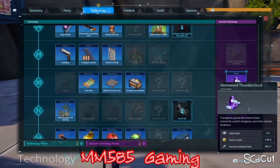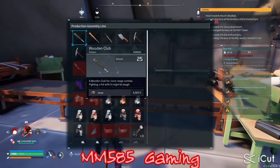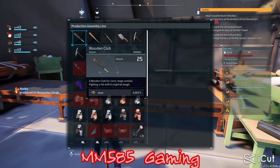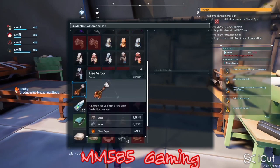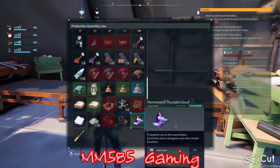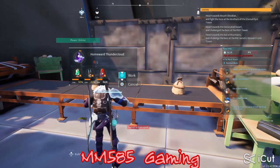I've seen a guy with a video but he just literally left his base and hopped on. So here's more detail. You see that production assembly line? You go there after you unlock it, if you have enough materials for it.